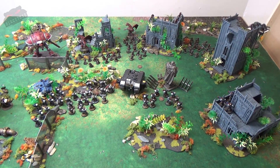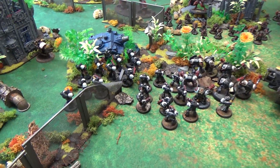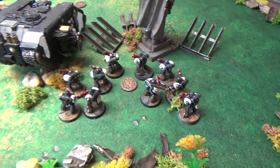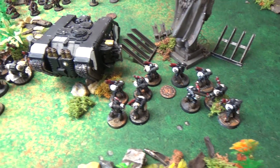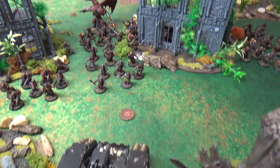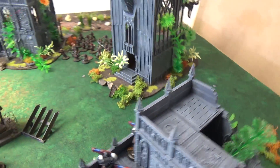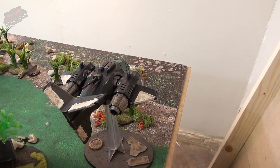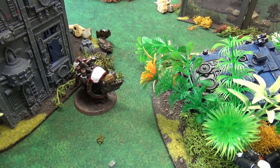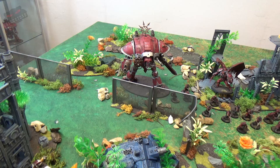Turn one for the Black Templars — the Templars are in zealous fury and charge forward across the line. The Crusader squads and Intercessors moved toward the center. The Intercessors collected one relic and a Crusader squad collected another, trying to find the true one. The Land Raider Crusader dropped off the Terminators and sped forward to bring its bolt fire to bear on two cultist squads. The Hellblasters repositioned to the upper floor, the Storm Talon zipped to the side, and the lone Centurion is going to attempt some damage against the Knight.